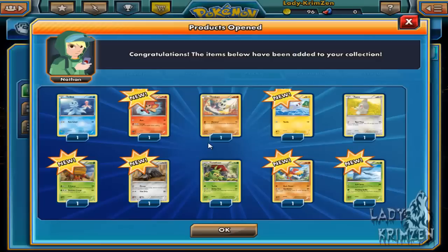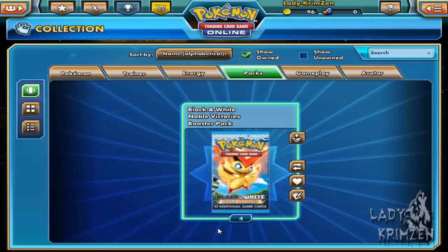Up next: Frillish, Panpour, Timbur, Tynamo, Axew, Crustle, Durant, Swadloon, reverse holo Archen, and another non-holo Axew. So I'm not getting quite lucky with holos here, but I suppose it's making up for the holos I've already scored.